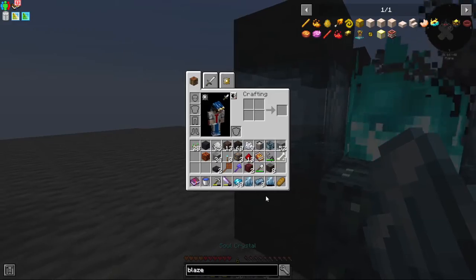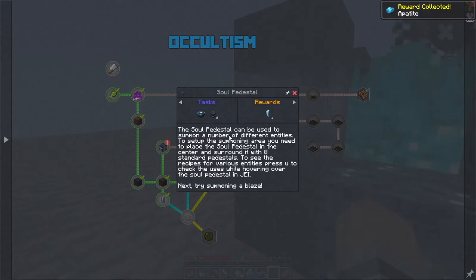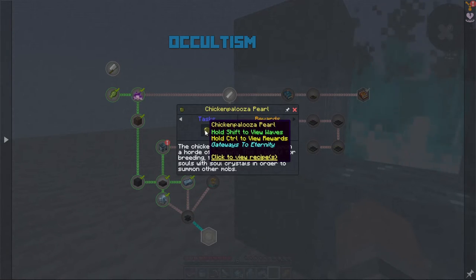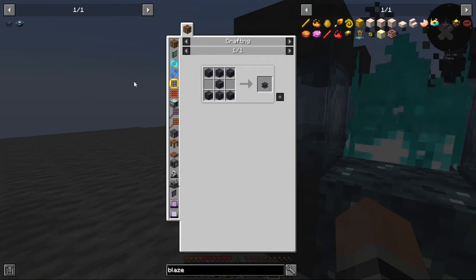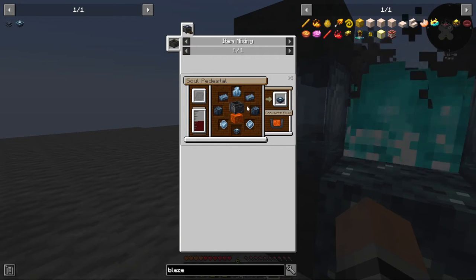There we go, now we've got two soul crystals. The soul pedestal can be used to summon a number of different entities. To set up the summoning area you need to place the soul pedestal in the center and surround it with eight standard pedestals. Press U to check the uses while hovering over the soul pedestal. Next, try summoning blaze. Oh ye fudge — why? What is all this?